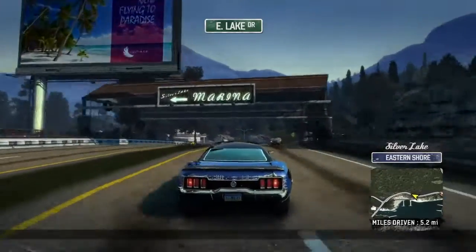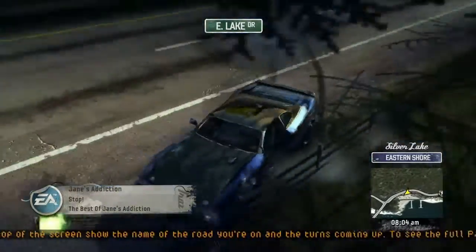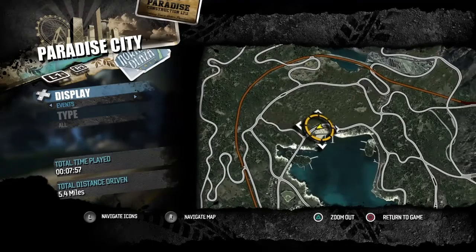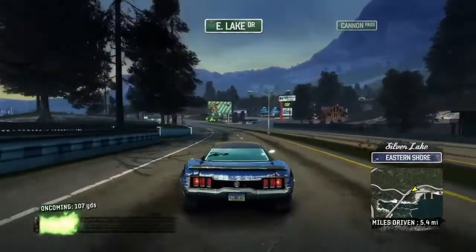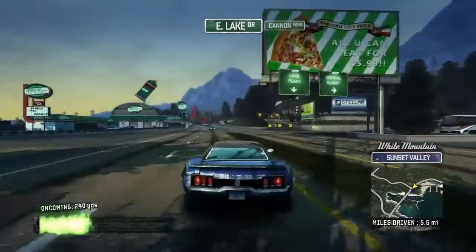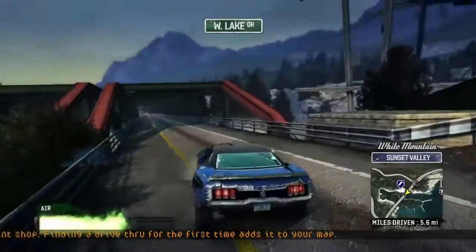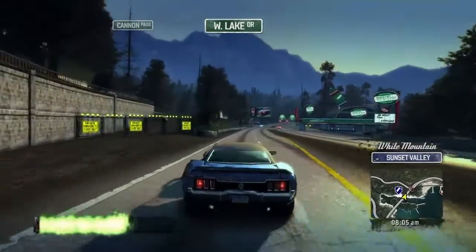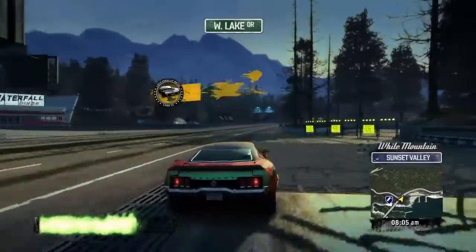So guys, out of all the games we've played today, this is number one. I'm wrecked but it's definitely fun. You can hit the map by pressing the touchpad on the PS4. By the way, I need a fast color change — drive through a paint shop. There it is — perfect. Paint shop, that's cool. Got another trophy!